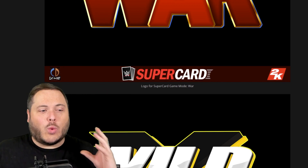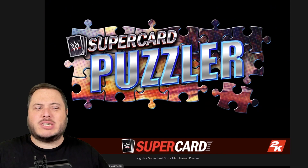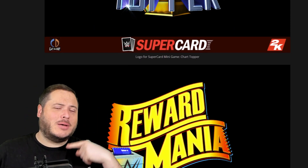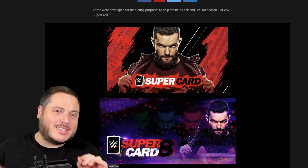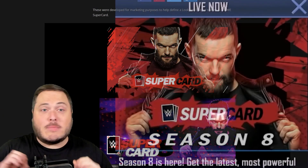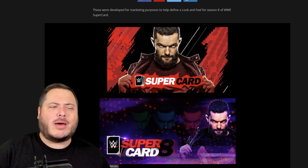You can see the new Wild, War Games, Rule the Ring, amongst many other things. Puzzlers, which still uses the old logo — which is really weird — I Walk the Ropes, Two Ways to Win, etc. But it's what comes up on the next page that'll be interesting. This is concept art for season eight, and this would explain something that popped up when season eight started: a random image of Finn Balor just randomly showed up in the game, and what you're about to see probably explains that and may be a look at what is coming up.